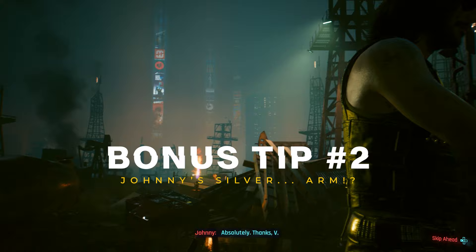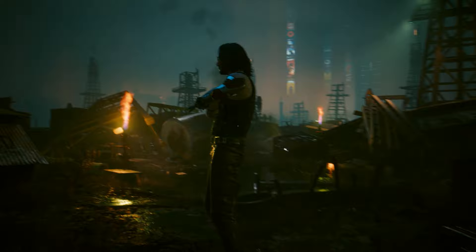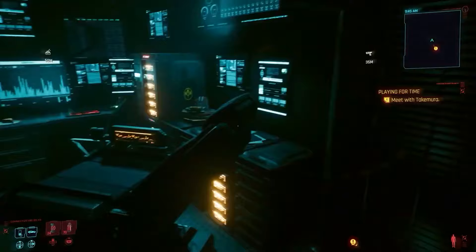Fun fact: when this mission ended before the 2.0 update, you used to be able to get a version of Johnny Silverhand's arm. It was never meant to be in the game, so they patched it out, but there are a couple of references to it throughout Cyberpunk — such as this developer room that I made a video on ages ago. You can go there, pop in a code, and see all the developers. I just thought it was a really fun Easter egg, and only the OGs will remember and appreciate this one.